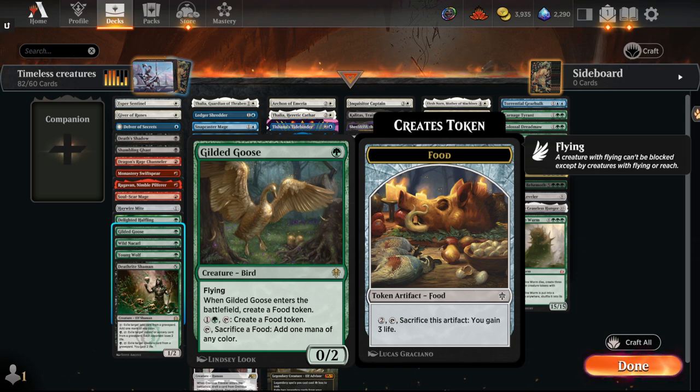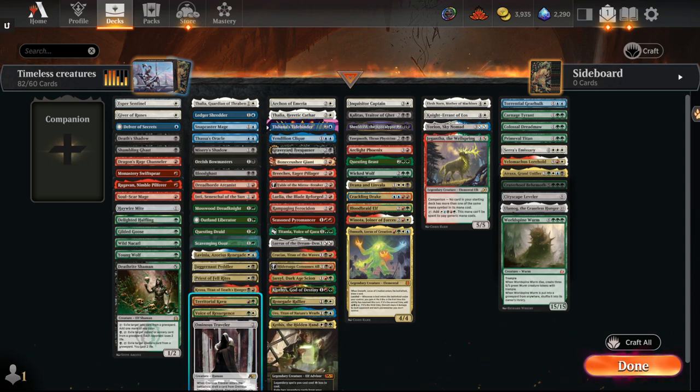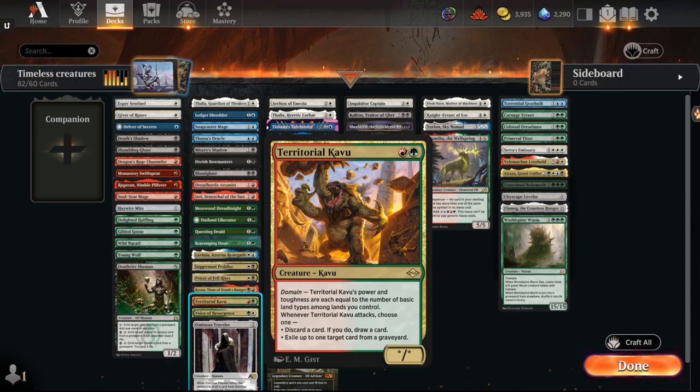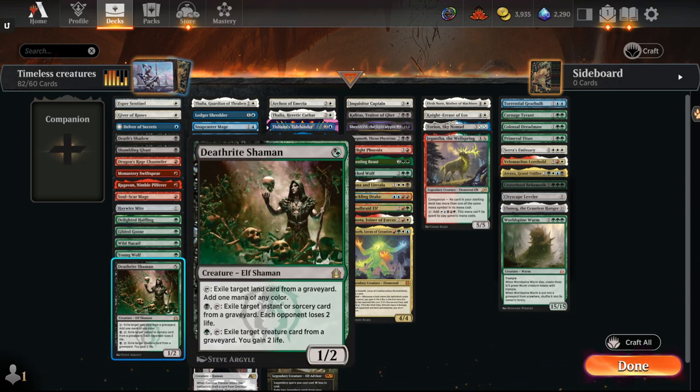Gilded Goose is really here for Oko decks — it's only good if you're playing it with Oko to keep getting food tokens to continue the ramp. Wild Nacatl: because we have fetch lands, the combination of Wild Nacatl and Territorial Kavu means there can be some sort of domain zoo deck. With fetch lands, you can play one of the Triomes to hit domain, so it's easier to enable. Young Wolf is here because it plays with Yawgmoth, which will be a very formidable deck — it's Modern-playable. Deathrite Shaman: this card's banned in Modern. With fetch lands fueling its mana ability, graveyard hate, drain and gain — perfect card.